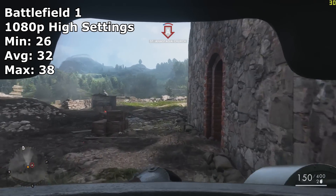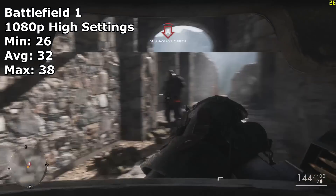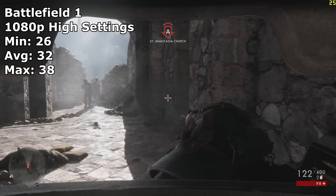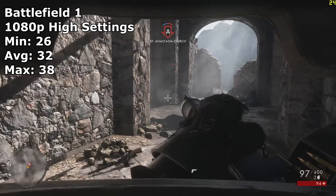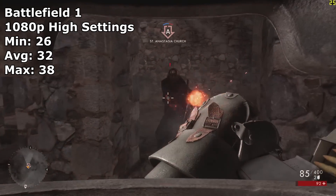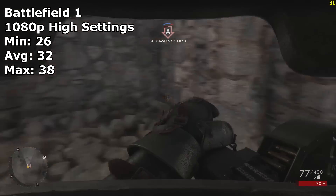Battlefield 1 was much the same story at 1080p high settings. At these settings, we got an average of 32 FPS. Although playable in single player, the more competitive multiplayer mode may not be as enjoyable. However, drop the settings down to medium, and you'll be just fine. Even so, the performance is still pretty impressive for such an affordable little card.